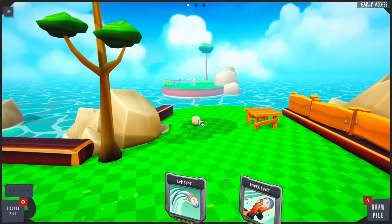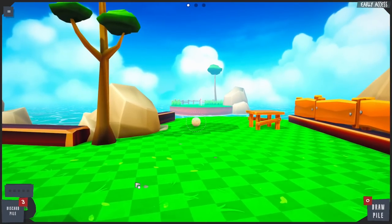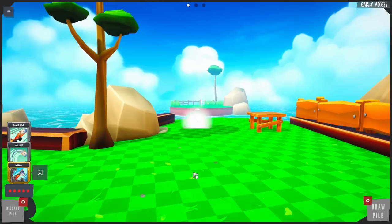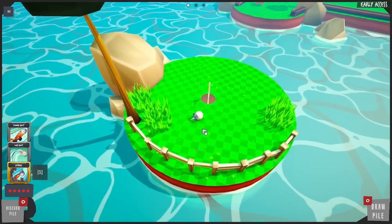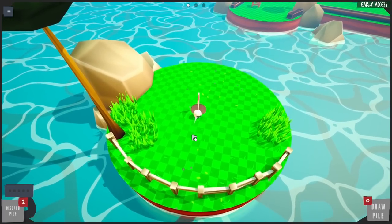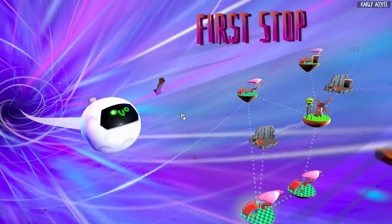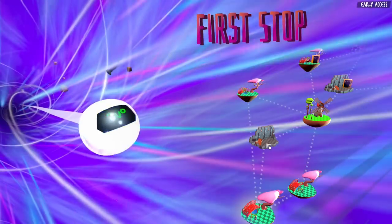Power shot plus jetpack, let's do it. How do we use the jetpack though? We're just gonna use all three here. Oh it's the one button! Here we go — we almost got that into the hole. Let's just send it in. Oh my gosh, I thought I was gonna come up short there. First stop done, we are on our way!